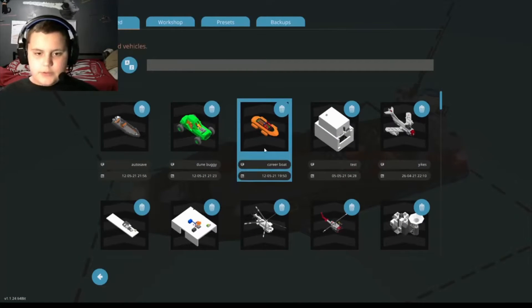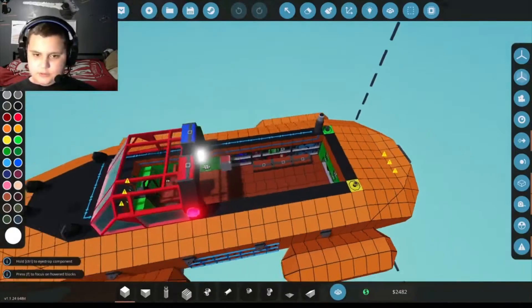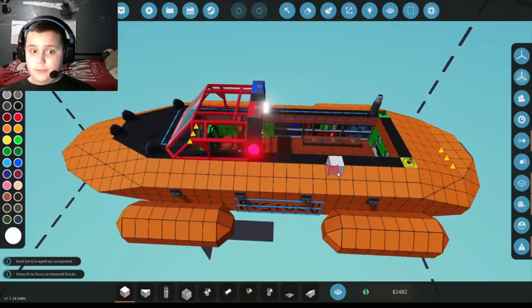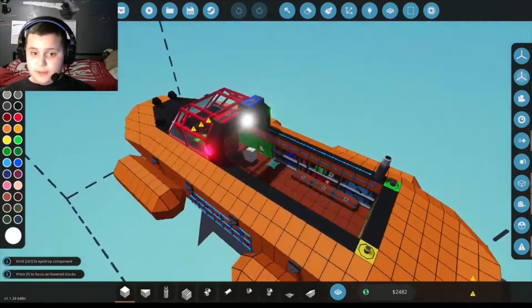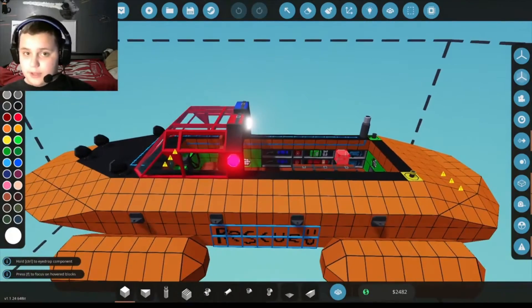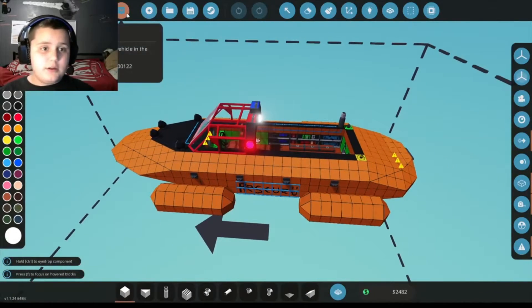Some people watching my channel may recognize this one — I actually copied it off of Frantic's boat. I did not post this on the workshop, I promise. I just copied his boat because I thought it would be a good career boat. I did change the paint and customize it for my own personal use, but I did not post it. You most likely won't find it on the workshop anyway. Let's spawn it in.